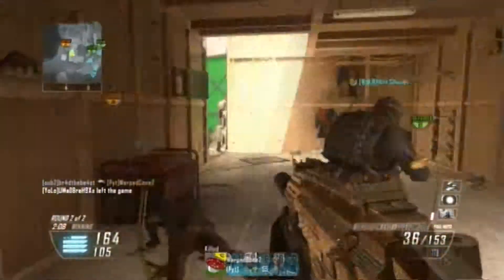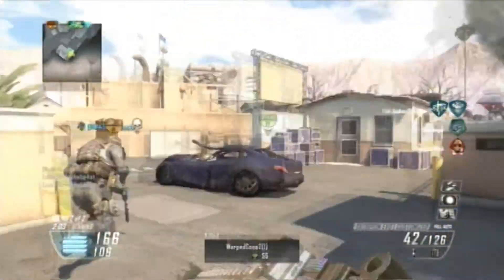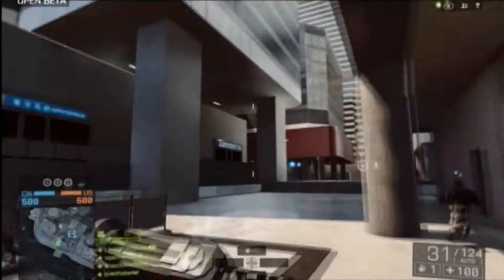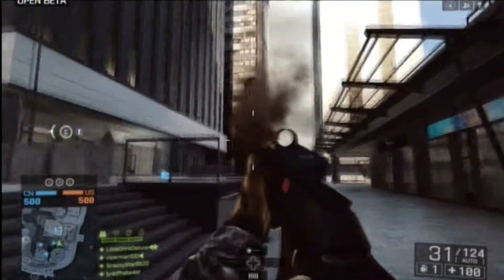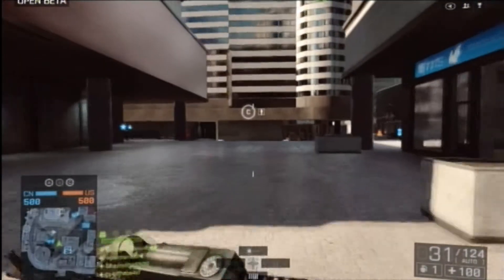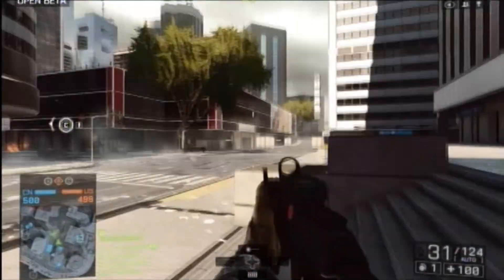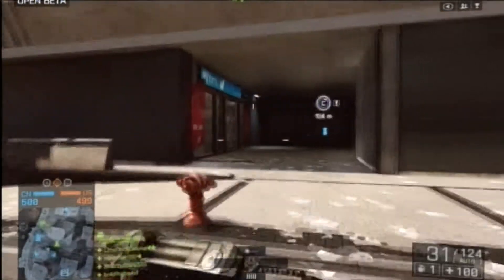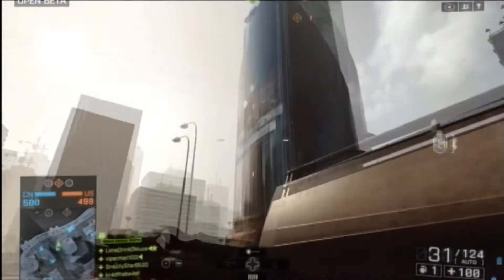And number one is the number one thing they did right in Black Ops 2 — No Last Stand or Death Streaks. It's the first Call of Duty since Call of Duty 4 that doesn't have Death Streaks. Because it doesn't have those Death Streaks, there's no nuking across the map from Dead Man's Hand, and it's just so much better. You don't have to worry about someone going into Final Stand with their invincibility, with a pistol because they've fallen down, and you can just kill them easily.